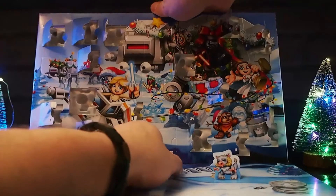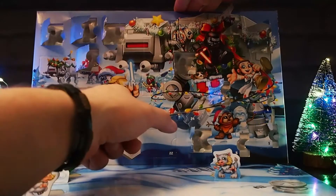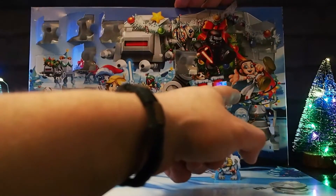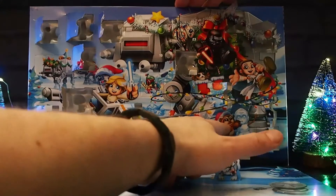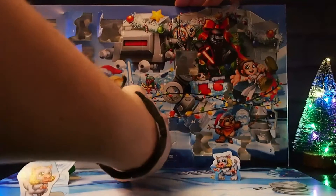There it is, in the bottom of this snow speeder. So, we haven't had a Boba Fett so far, we haven't had a Luke so far, and I don't think we've had a Rey so far. So, maybe one of them. We also haven't had an Ewok, despite there being one in the box. So for Day 18, let's see what we get.